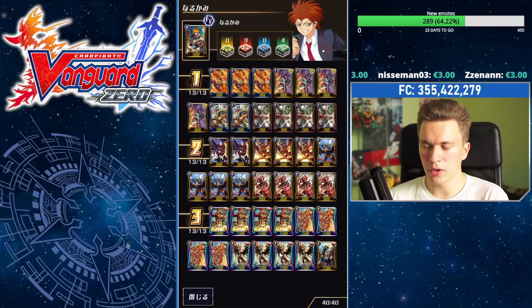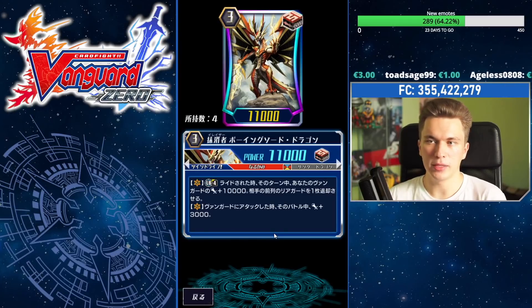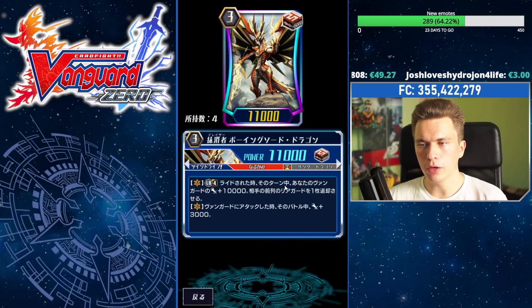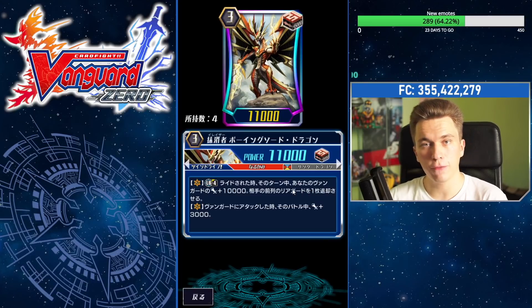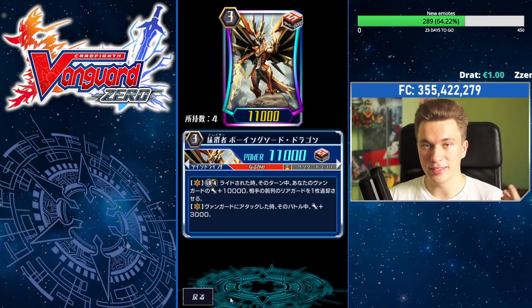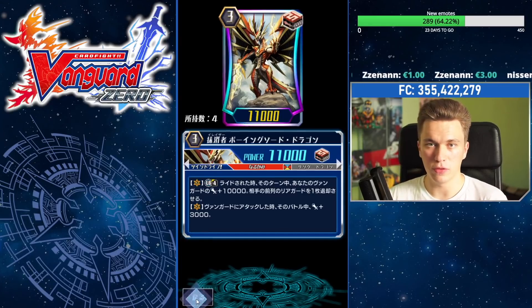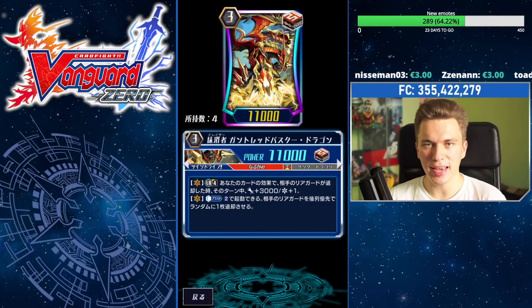The key cards: our brake ride — if you don't know what a brake ride is, it's a Limit Break 4 ability. Basically, when you ride on top of a brake ride unit while on Limit Break, you do certain effects. His effect is: when you ride on top of him while on Limit Break 4, you give your vanguard +10k power as well as retire one of your opponent's front row rearguards — so it's basically a free retire. This works very well with both boss units: Gauntlet Buster by activating his critical, as well as Descendant by giving you an extra chance to attack face to push them to five damage.